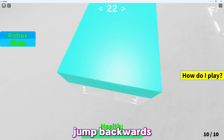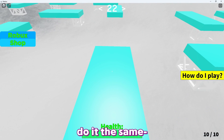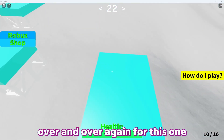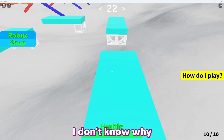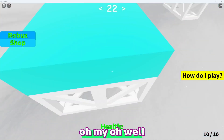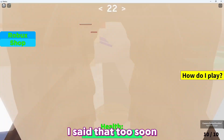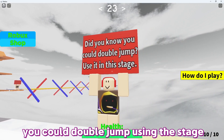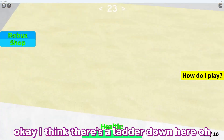Jump backwards and do the same thing over and over again. I actually like this level — it's pretty satisfying because I didn't die yet. Oh well, I said that too soon! Did you know you could double jump using the stage? I knew it way before this.